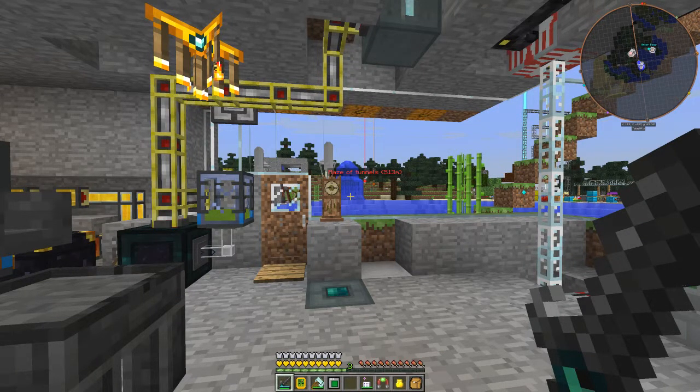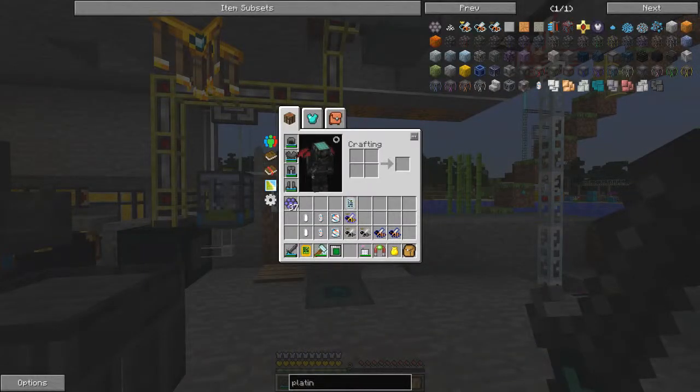Good morning everybody and welcome once again to my humble abode. Today I'd like to cover three things if I've got enough time. I shall start with the Evoke FTP Utilities mod. If you press it and get your inventory up, you'll see on the left-hand side these icons which have come from the FTP Utilities.